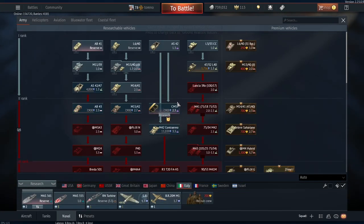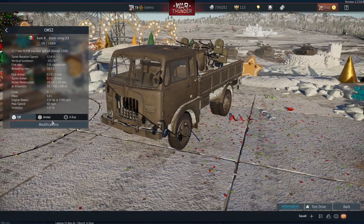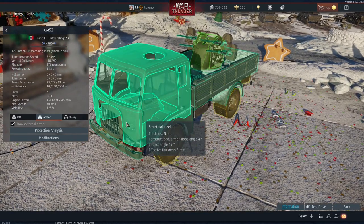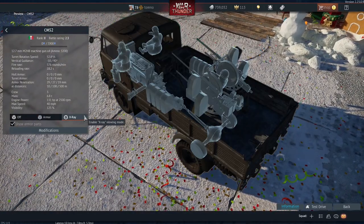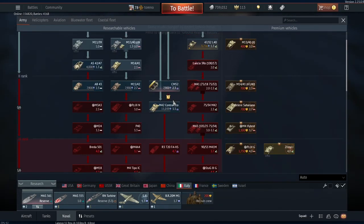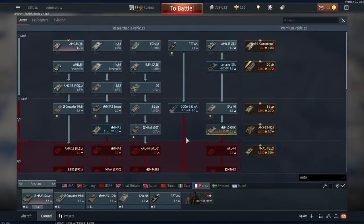Moving on to Italy, we've only got the one vehicle — the CM52, which I did cover in a video on the dev server if you want to check that out. The windows are still showing up as structural steel — I don't know if that's meant to be bulletproof glass — but weirdly enough your crew are actually semi-protected against even low calibre machine gun bullets. It's got a crew of three: driver and commander in the front, and the gunner in the back. This is a rank 2 vehicle at battle rating 2.3. I think this one is filling a pretty useful role and is a welcome addition to the Italian tank tech tree.